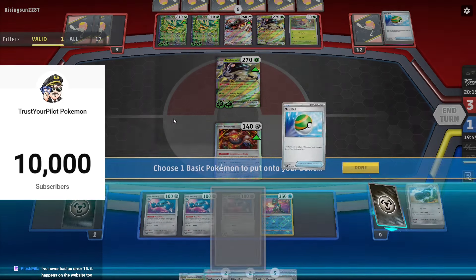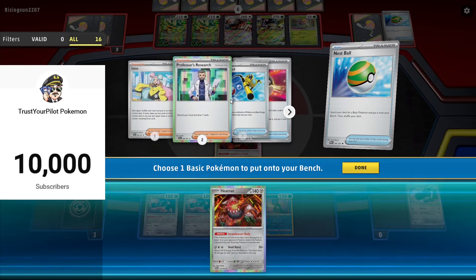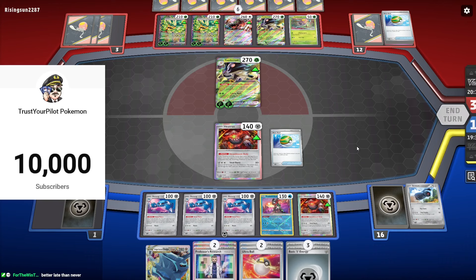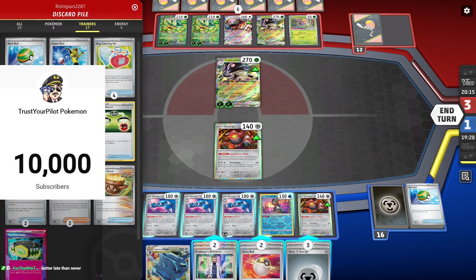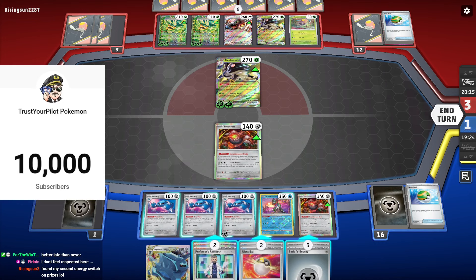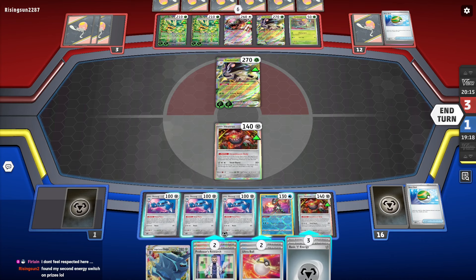We go Nest Ball for Heatran. How many energy are left? Four? That's not a knockout — we need our three rods. We are at 10,000 subs! It took a very long time. You'd be surprised how long it takes to get that many subs.